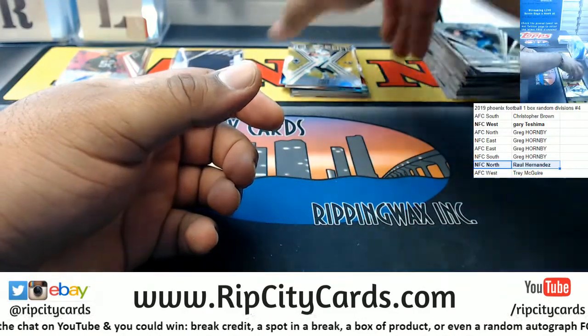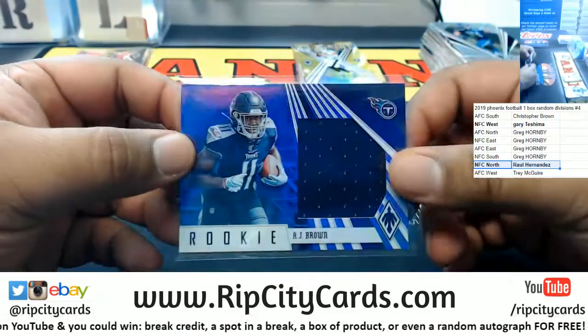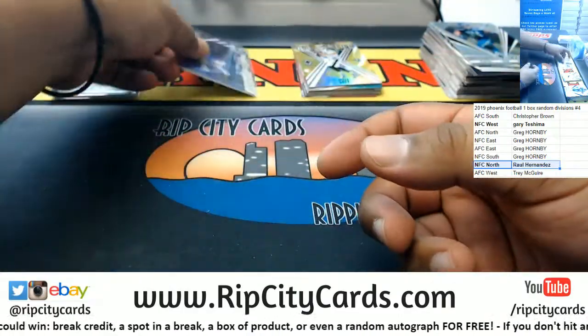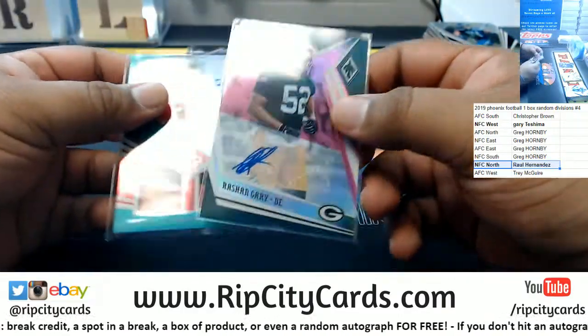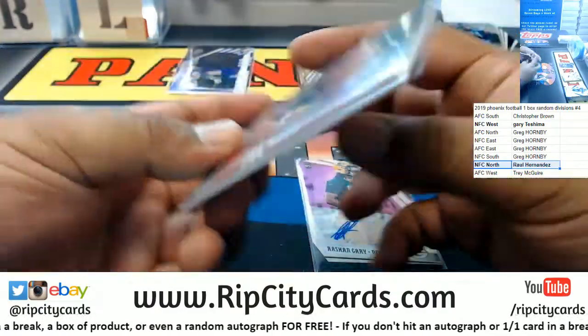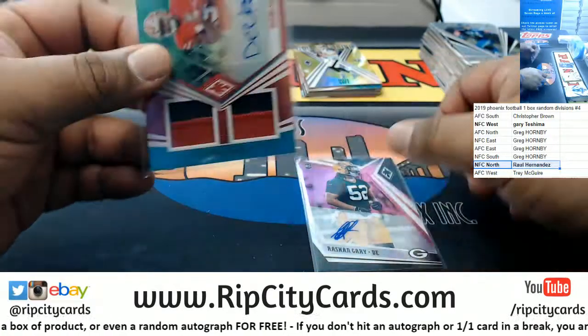And that's going to do it. So to recap, we have an AJ Brown Titans relic to 75, an autograph for the Packers Rashawn Gary to 99, and the Deebo Samuel RPA for the Niners 12 of 15.